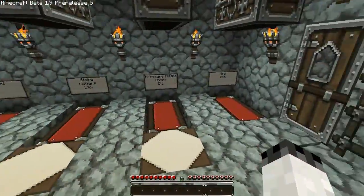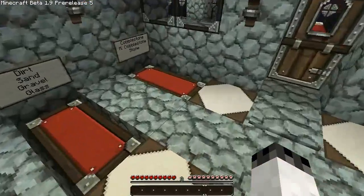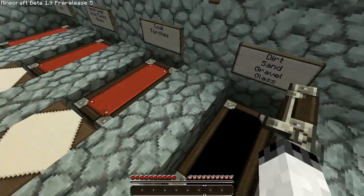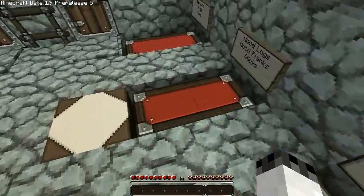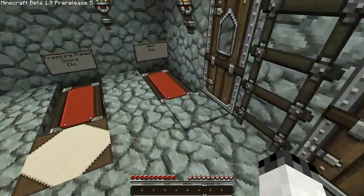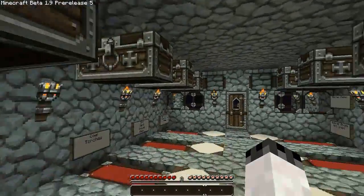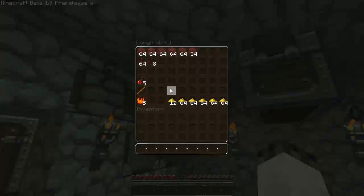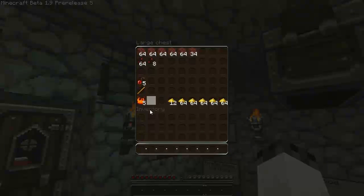I know I'm on pre-release 5 right now and I need to be on pre-release 6 — I'm well aware of that. But what we're going to do is everything in pre-release 5, and then right before we go to the End we're going to switch to pre-release 6. There's a lot of reasons for this, mainly because pre-release 6 is just really buggy.